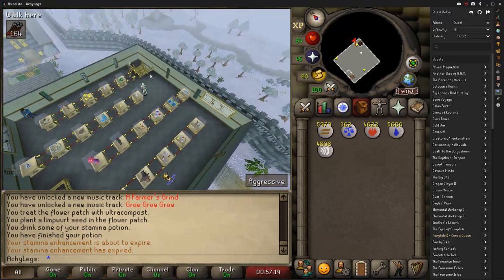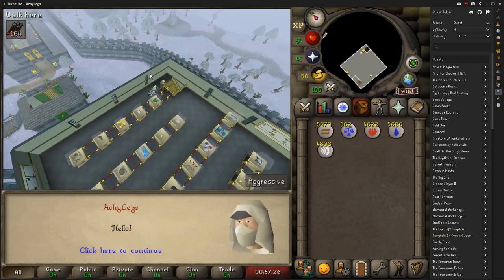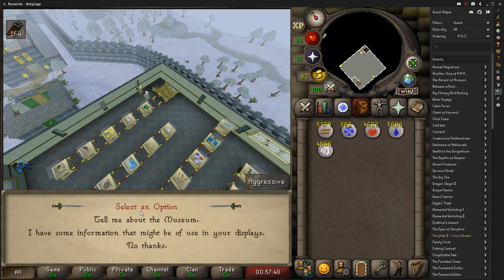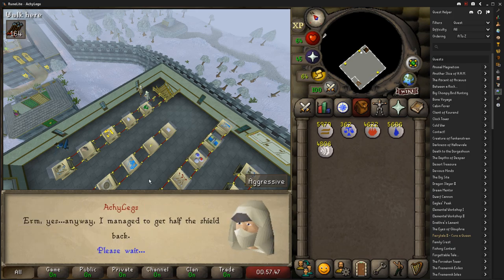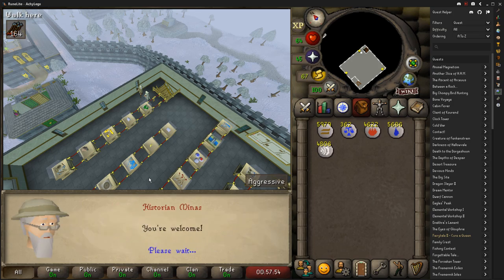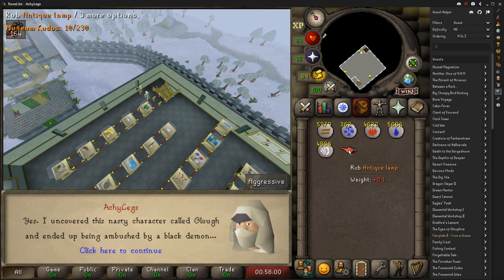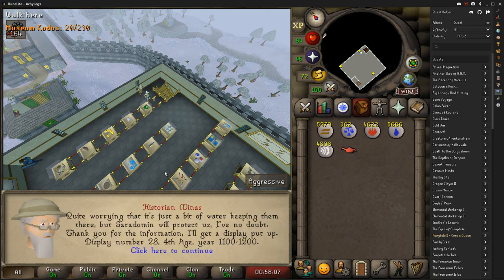In order to start the Dig Site quest we need to get ourselves 100 Kudos. There are a few different ways to get Kudos — you can do specific quests and then go share your experiences with the historian and he will give you a certain amount, the second way is to complete Orlando Smith's natural history quiz which will give you 28 Kudos, and then after that you can complete the fossil exhibits giving you a total of 72 Kudos. You can also clean finds, which we are going to need to do to find the amulet anyway, so getting 100 Kudos really shouldn't be too hard.